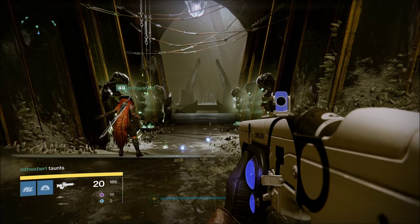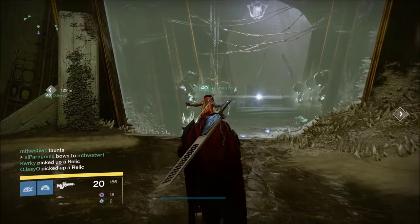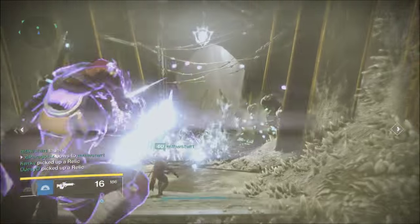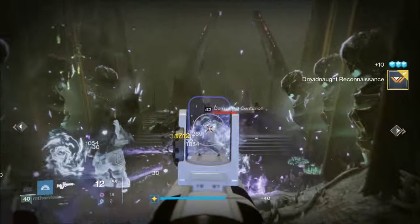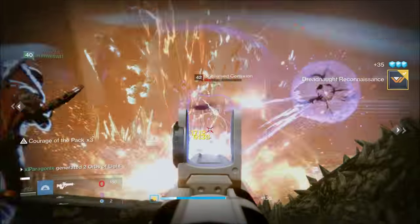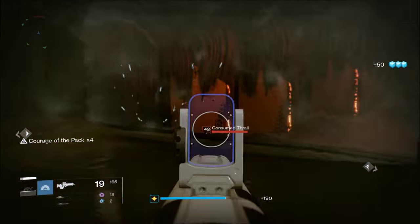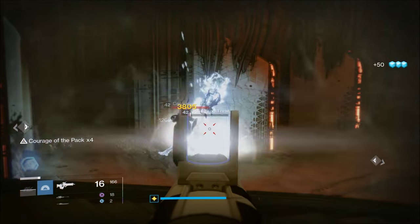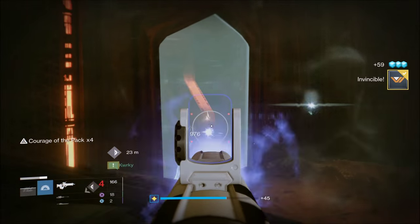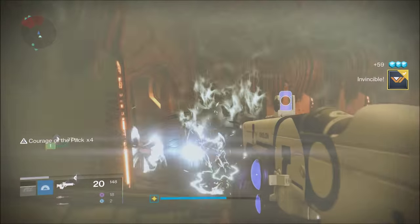Hey guys, what is going on? Paragon here and we are going to go through the King's Fall hard mode raid. A couple of changes — mainly the gear difference is the biggest thing you'll notice early on. With being at lower light levels, you are taking a lot more damage. But our portal encounter is exactly the same; the mechanics have not changed at all. You grab the relics, bring them back to the middle, slam them into the statues, rinse and repeat. Two guys mid — all the same stuff as the normal strategy. Nothing changes here, so pretty straightforward.